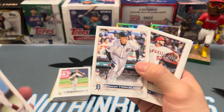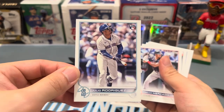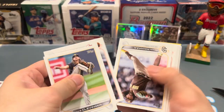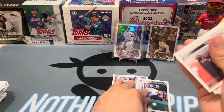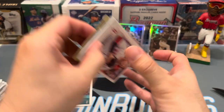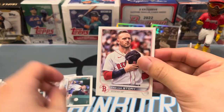We got a true rookie Torkelson, George Kirby, and a Julio — nice. Coming up to the hits: Bryson Stott, Trevor Story. We got a card — oh, this Trevor Story is actually a short print. I've pulled this before. Yeah — number 59, sweet. Almost didn't see it since it wasn't flipped backwards.